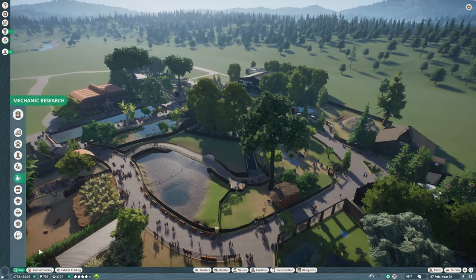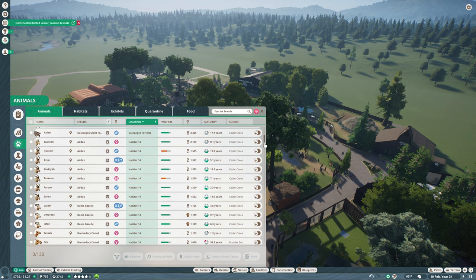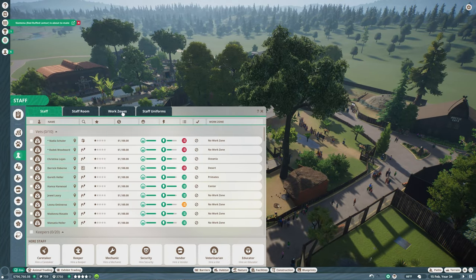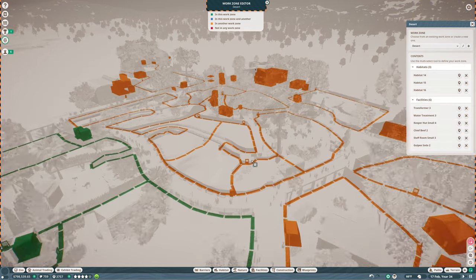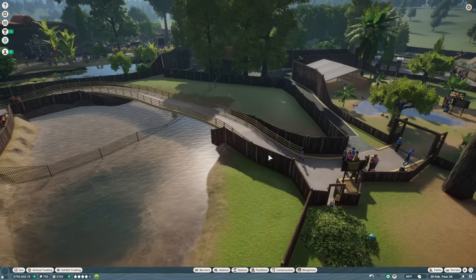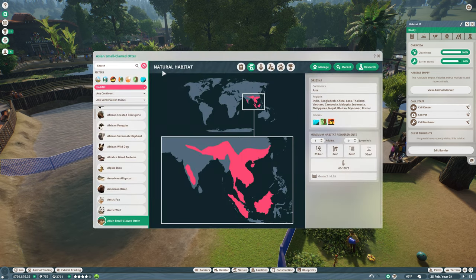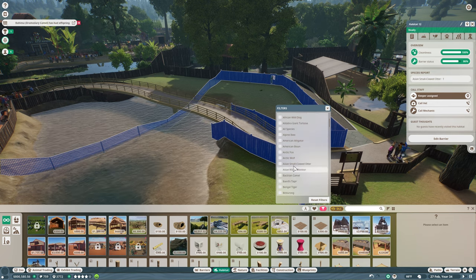Those otters should pretty much be done soon. Quarantine - yep, they are ready: one, two, three, four. Move and they're going to go here. I want to make sure this is already in a work zone, which it should be. We're going to get the habitat. I thought European otter, but it's actually called Asian small-clawed otter. I wasn't close at all! Asian small-clawed otter - here we go.